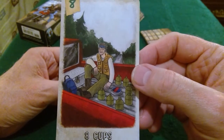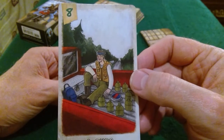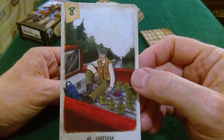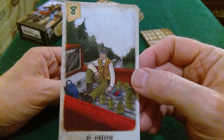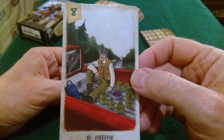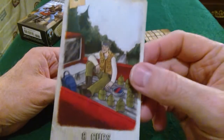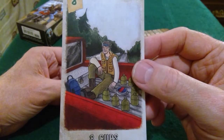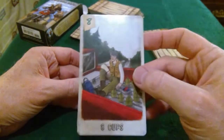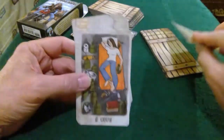You know what this guy is doing? He's sitting in the back of his truck mulling over — he doesn't like his life, where he is; he's not emotionally fulfilled. That's sort of the feeling with the Eight of Cups. Don't you get that feeling from him? He's going to move on.